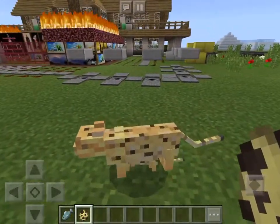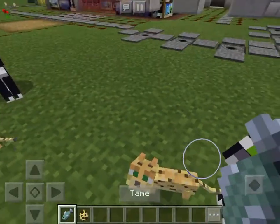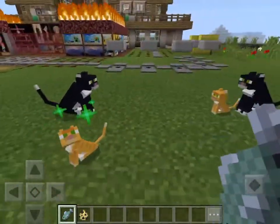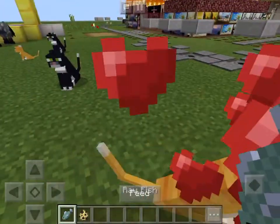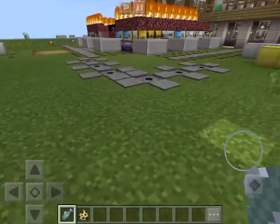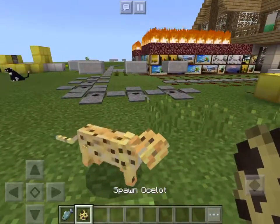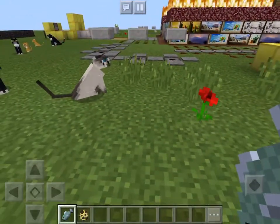Oh my god, it has babies — little cats! So anyway, just place them down wherever you don't want creepers making a crater, and just place cats everywhere. Cats scare away creepers without hurting them — it's still nice to scare creepers away so they won't come near your house.